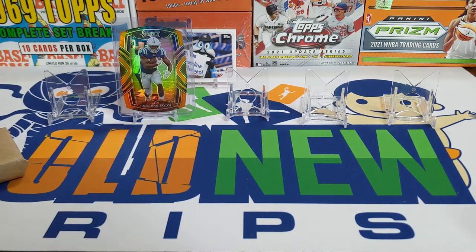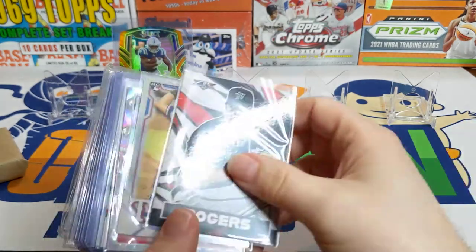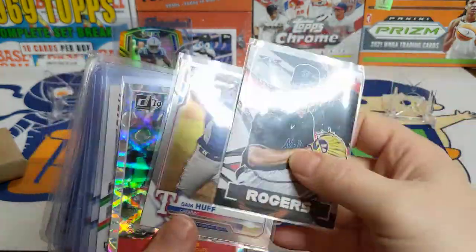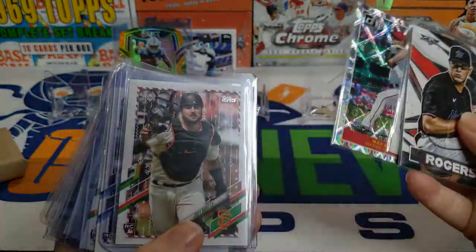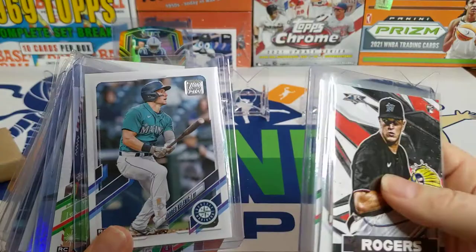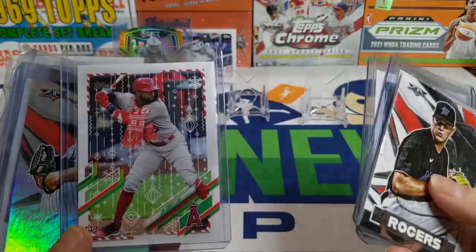Then I ripped open a box of the 1969 Topps complete set break and did not get anything big so I didn't grab anything from there. Then we ripped open the KMG box, the Junior Edition - got some nice cards in there. This Max Scherzer numbered out of 999, there's some Topps Holiday, got the Joey Bart, that was Jared Kelenic, all right that was in an order out of the Update pack. Got this Joe Adell variation with the scarf.